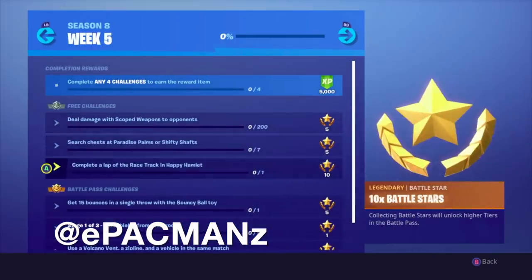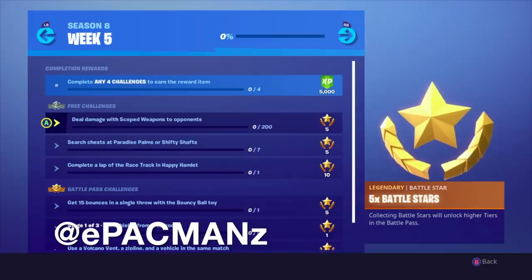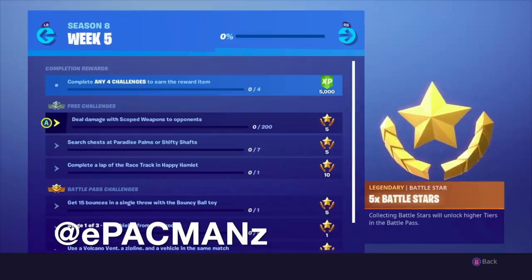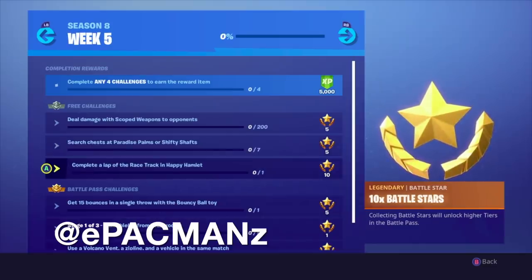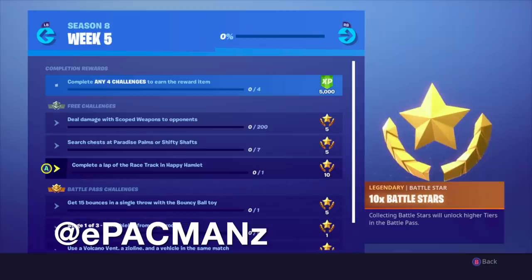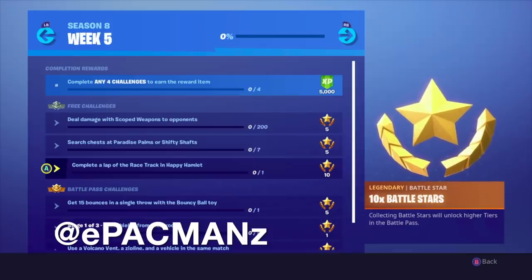So looking here, the first challenge is deal damage with scoped weapons to opponents — 200 damage. This season I've gotten really good with snipers, so this should not be a problem, easy peasy. Next, search chests at Paradise Palms or Shifty Shafts — seven of those. Then complete a lap at the racetrack in Happy Hamlet. That's interesting; I've been landing in Happy Hamlet a lot lately, so that fits right into what I've already been doing.